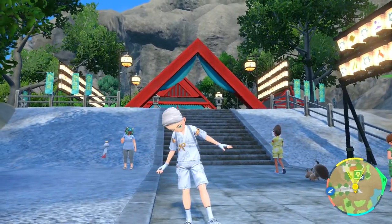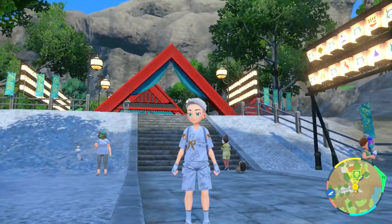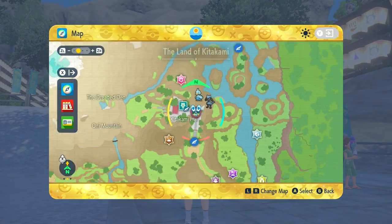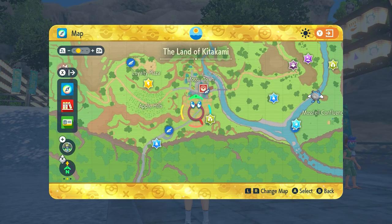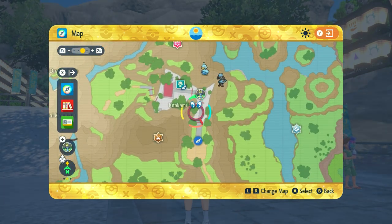In this video, I'm going to show you where to get masks, joke glasses, as well as new Rotom phone cases. This is going to be in the land of Kitakami here at Kitakami Hall, so from Mossui Town up to Kitakami Hall, you can't get lost. It's on the main festival route on this road over here.